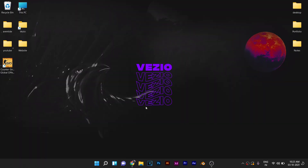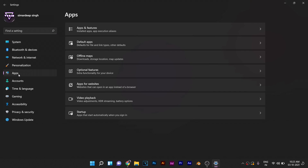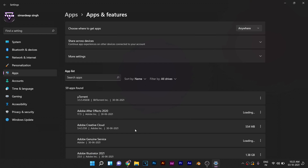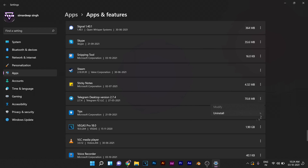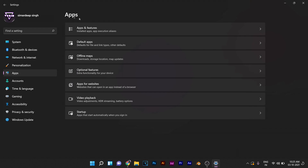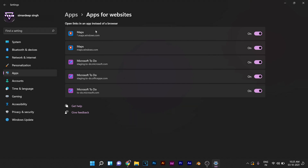After you've made sure that your Windows is up to date, click on the start button and go to Settings. Go to Apps and then Apps and Features. From this list, you can go ahead and uninstall any application or program that is installed on your computer. I would recommend deleting any applications and programs that you do not use. Once done, go back to Apps and this time go to Apps for Websites. Make sure that everything on this list that you do not use, you go ahead and disable.